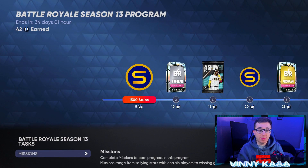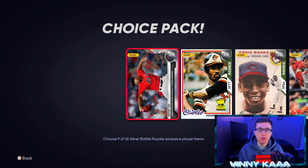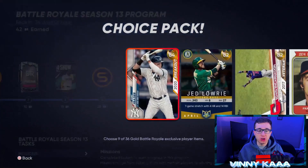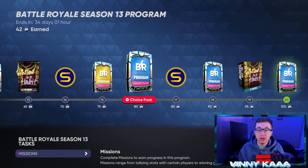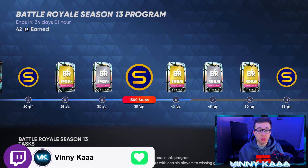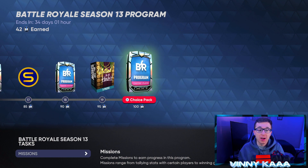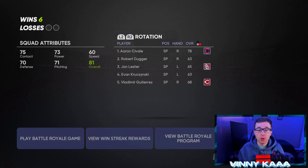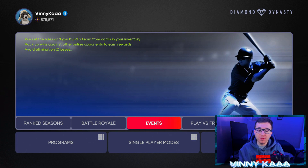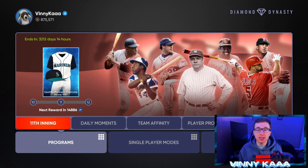There are good rewards to earn in the battle royale program — silver choice packs, gold choice packs, and later diamond choice packs, plus Ballin' is a Habit packs. However, battle royale is going to be pretty sweaty day one because if you go 12 and 0 you get a 90-plus overall live series player as the max reward. You have to be pretty good at the game to earn those big rewards, so the best way to build a no money spent team early on is going to be from the single player modes and programs.